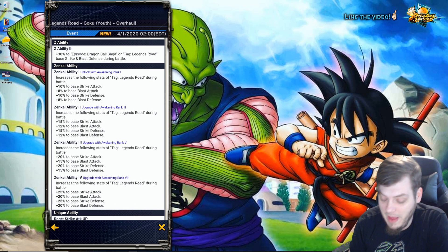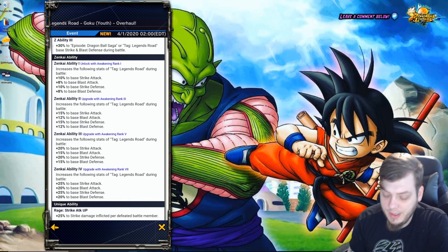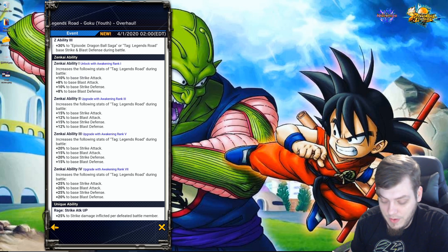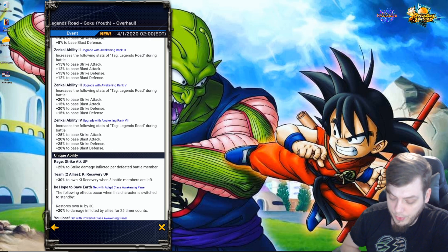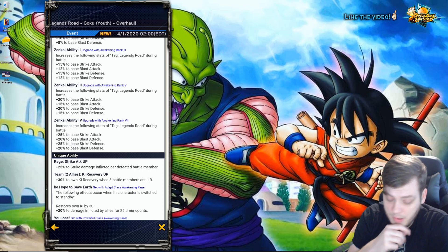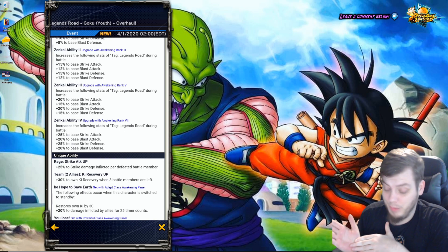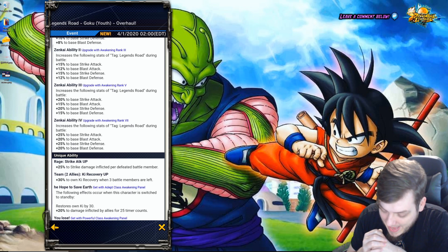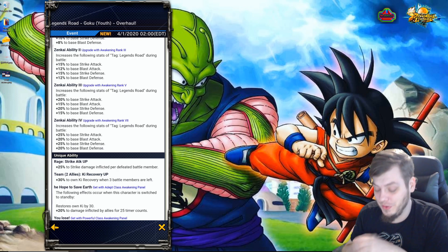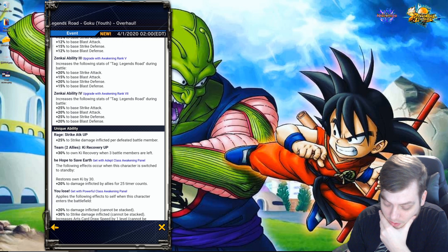His Z ability covers Dragon Ball Saga or Legends Road, which won't help generic Saiyans but you'll see him there until those teams come up. His Zenkai ability only requires the Legends Road activating modifier, so any Legends Road unit gets these stats. When fully boosted, it's a considerable chunk of stats. Factoring in that other Legends Road units will likely get this treatment soon means they'll all share these buffs with each other regardless of color, making the Legends Road team pretty formidable one day.